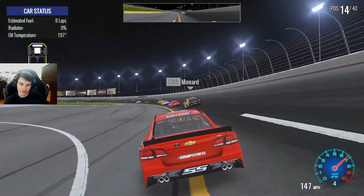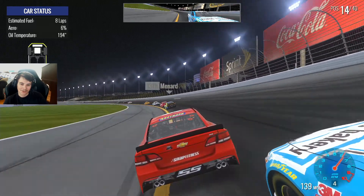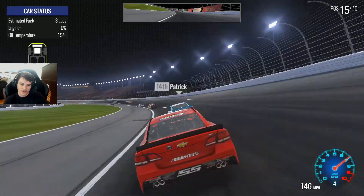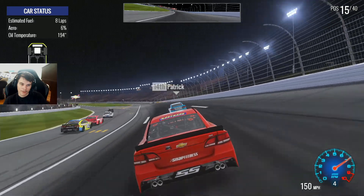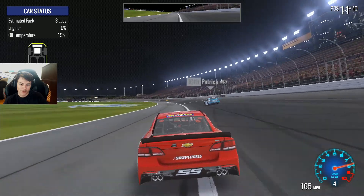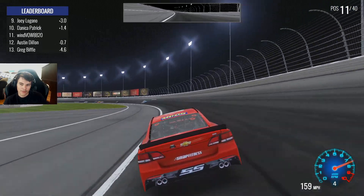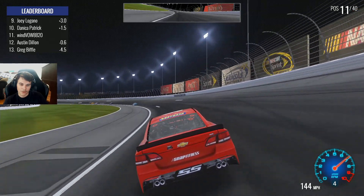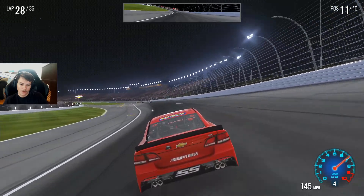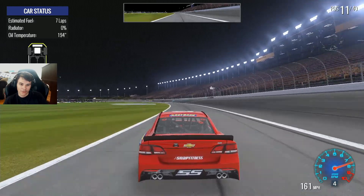Look at Danica, here she comes. Sorry, you got in the way last time. Here comes everybody else. What if I could stretch this? We should still have a pretty big advantage to the leaders. I'm trying to save as much fuel as possible. We're coming to six to go here and it still hasn't really leveled off. Estimated fuel — seven laps, laps to go seven. Okay, it's updating — it just went to six.